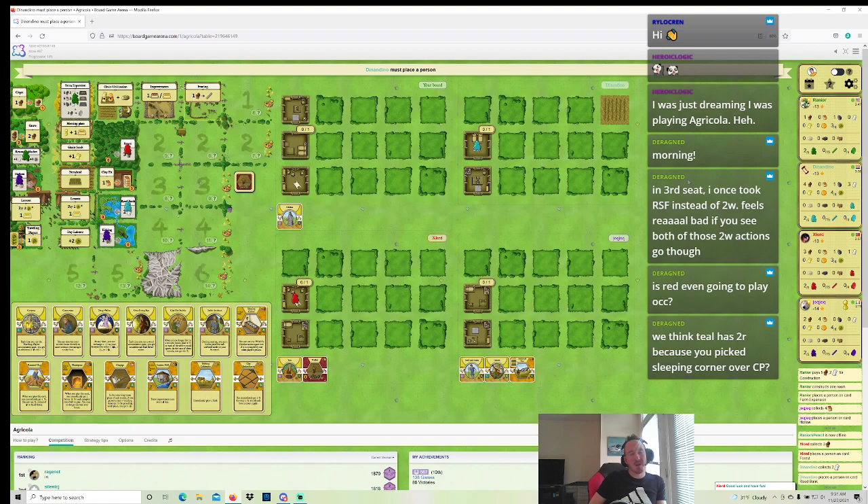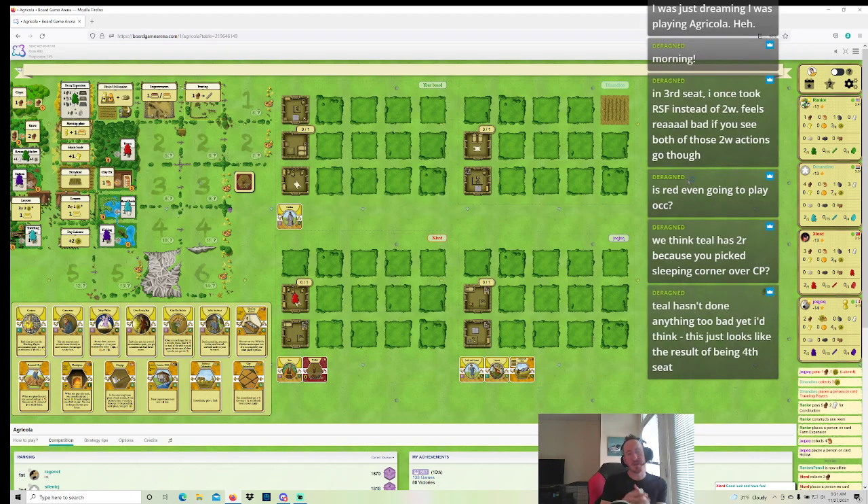I'm expecting Teal to start player Carpenter's Parlor here into four wood or Reedstone food or something. Maybe I should have taken Carpenter's Parlor myself. If I took Carpenter's Parlor, it turns out I could have done a round four room with it, and maybe that trade's worth it. Teal hasn't done anything too bad yet — Teal's position looks second best to me, knowing he has Carpenter's Parlor in hand. I'm not sure I'd take three food there as Teal, but I guess it puts interesting food pressure on the table. I would have started with Carpenter's Parlor there into Reedstone food — that's pretty strong for Teal.